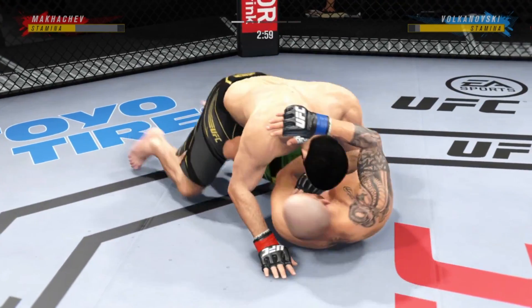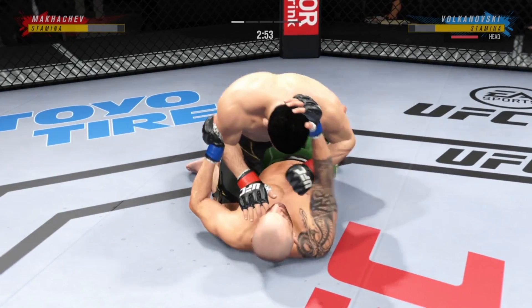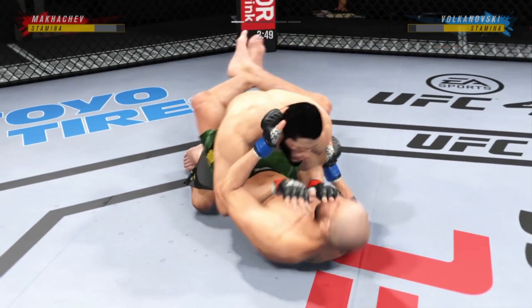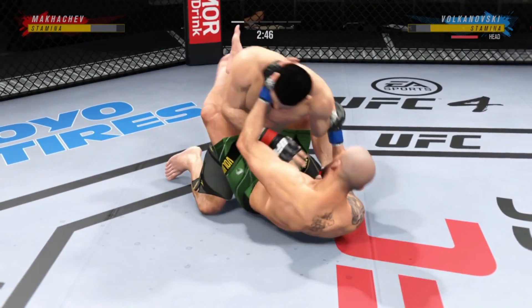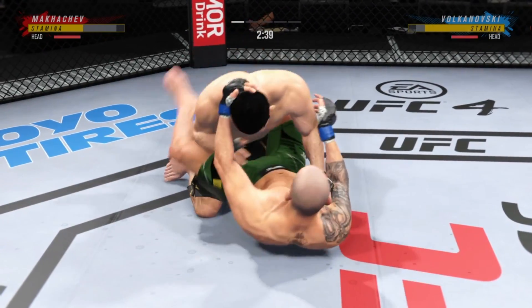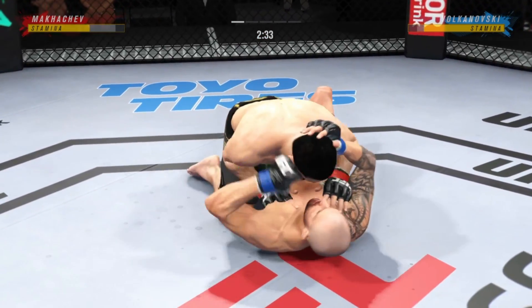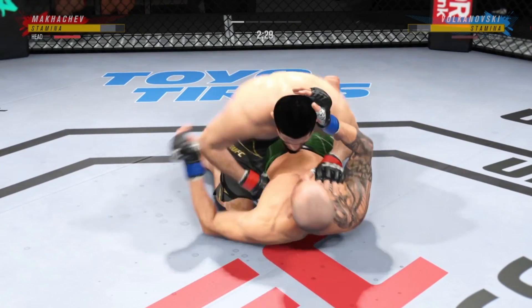Crazy accuracy and efficiency with these ground-and-pound strikes here. If you're the opponent, you've got to intelligently defend or the referee's gonna stop it. You can see him now starting to gain posture and the intensity at which he's throwing these ground strikes is starting to elevate. He lands a strike from the bottom — nice work there by Volkanovski.